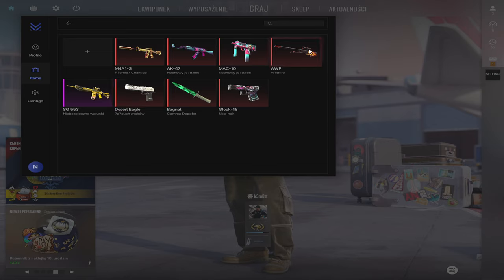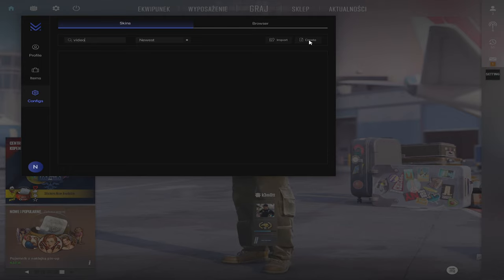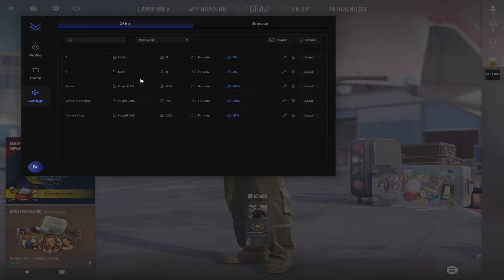I customized all of the skins I play. Now I will save my config — here you just have to create your config. As you can see, there is my config which I can load at any time I want.